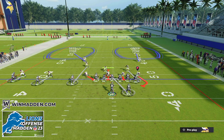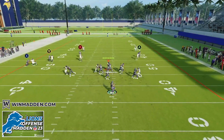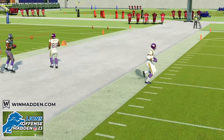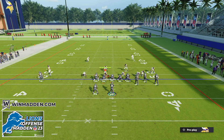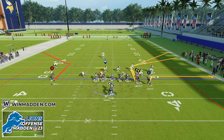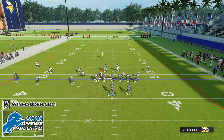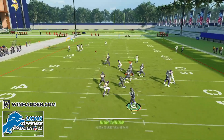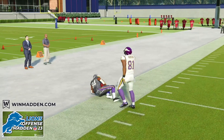Against cover two man with two deep safeties over the top, we snap this football and the B receiver wins — we throw to the outside for a huge gain. The same is true against any type of man defense. Against cover one, we audible to this play confident that the corner route by our B receiver will beat man coverage. We snap, stand tall in the pocket, pass lead to the outside, and complete it for a really nice gain against man.